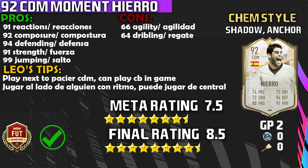Pro four: 91 strength — he is strong, and that allows you to put a Shadow chemistry style on this card to try to maximize his pace. Pro five: 99 jumping — he's going to win every header, which is essential whether you're playing him at center back or CDM. Now on to the cons. Con one: 66 agility — you do feel it at times, especially when the gameplay is not cooperating. Con two: 64 dribbling — I would not play him at center mid because of that low dribbling. Stick to CDM or center back.